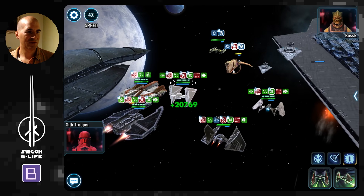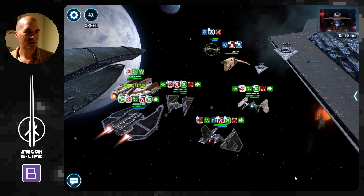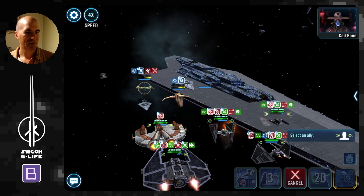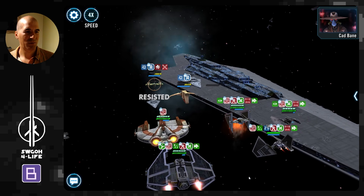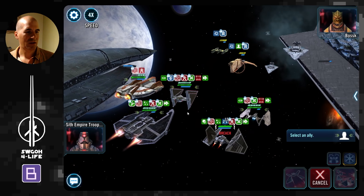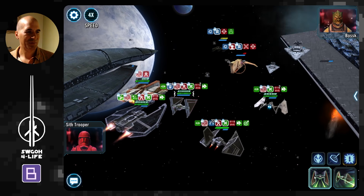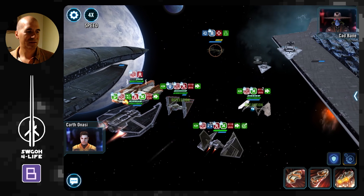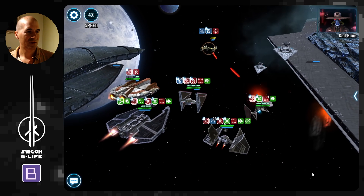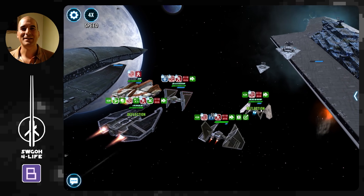Just doing basics and feeding turn meter to the team, heal everyone up. Everybody's at full health and protection. They keep going after Mark 6 Interceptor so we won't get another insta-kill, but we're finishing off Houndstooth anyway. One more hit — there we go. That's another win.